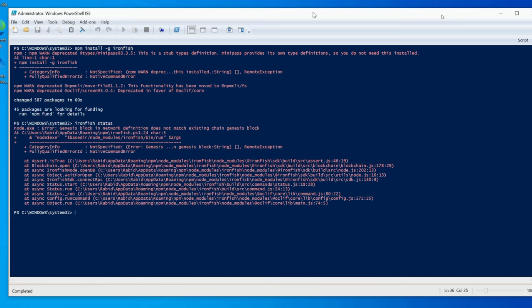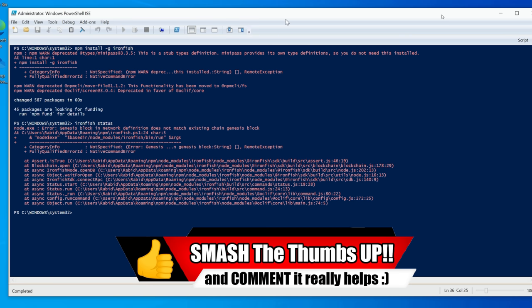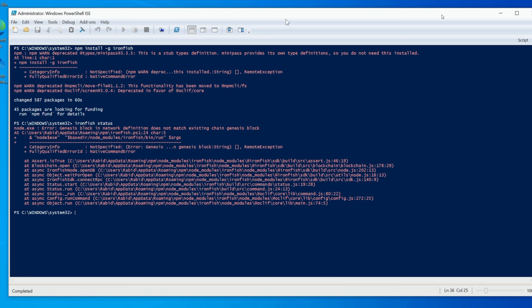I actually forgot to do the reset first, but this is actually a good thing because you might run into this too. You can see the error: 'definition does not match the existing chain genesis block', because the chain was reset with this update. The same thing is going to happen on mainnet, so we have to reset our node from block zero and re-sync everything.